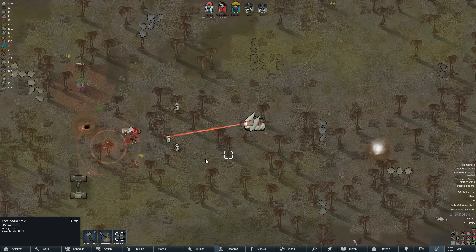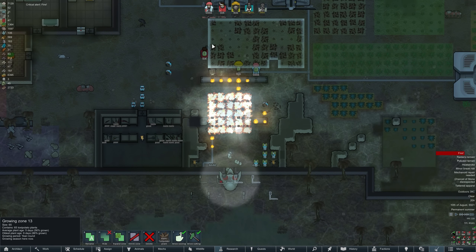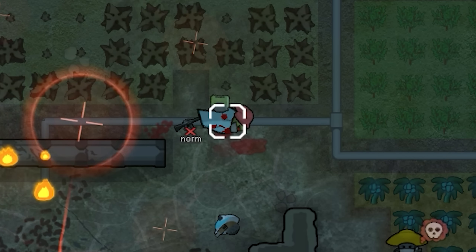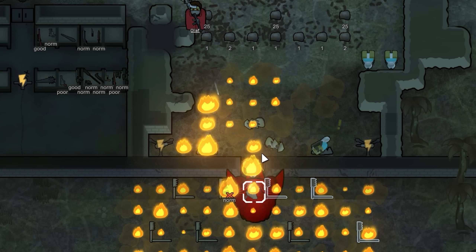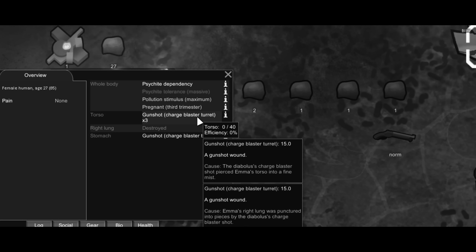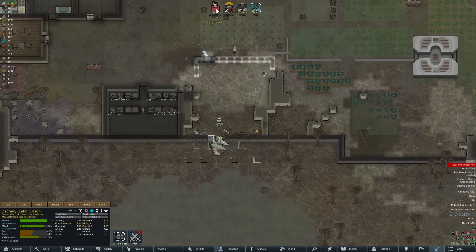Let's use Olaf to summon the mech threat. Oh Jesus, that thing's terrifying. My construction bots — they're dead, that's going to be a big explosion. There go all my turrets. Emma's just been shot — get out of there! Emma's down. Keep shooting it — it's finally dead. Poor old Emma. She was pregnant as well, she just got absolutely clapped by it. We were going to have a child.